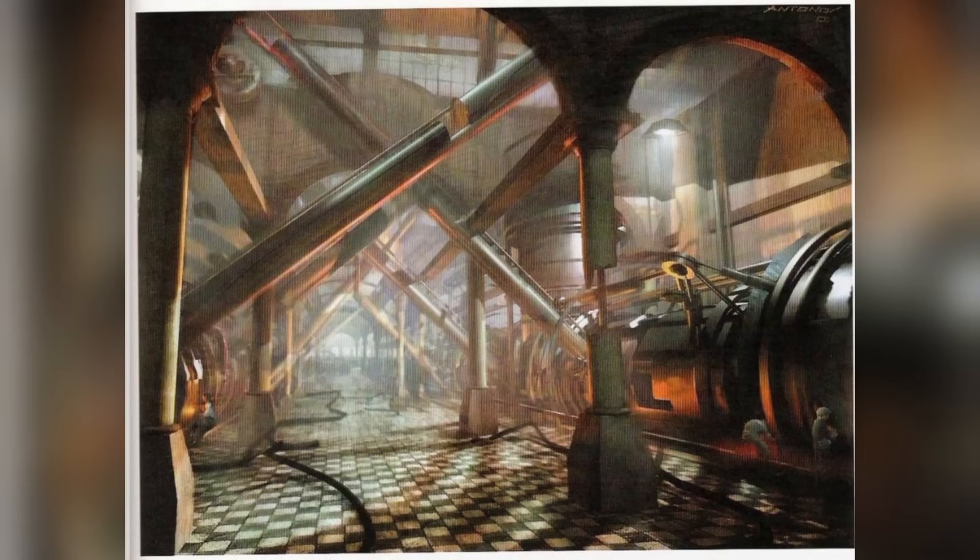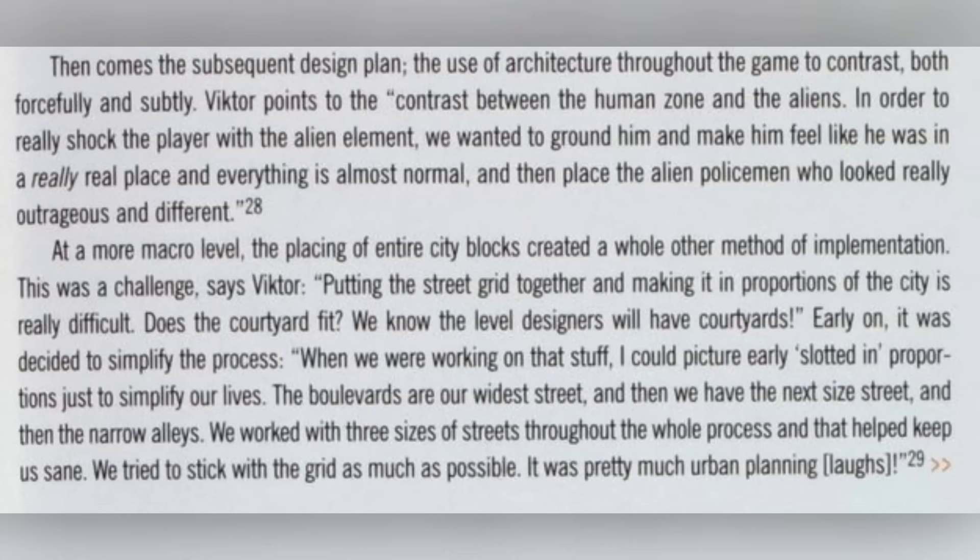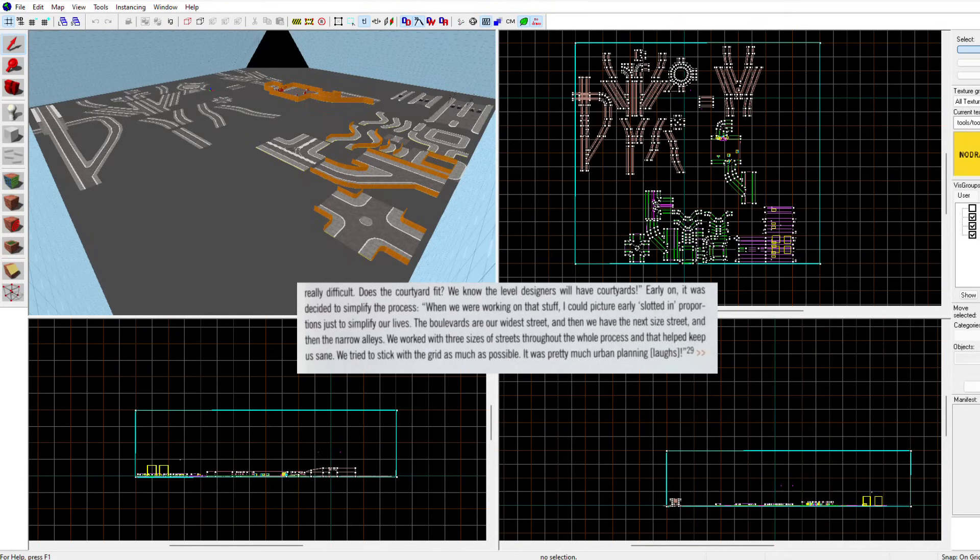During the development of Half-Life 2, City 17 and its stylings went through several iterations. This work on the city was so thorough and intense that Viktor Antonov, a concept artist for Valve at the time, described it in the uncorrected version of Half-Life 2: Raising the Bar as urban planning. This planning was done through a slotting system for roads and city blocks.